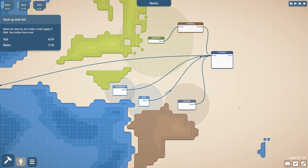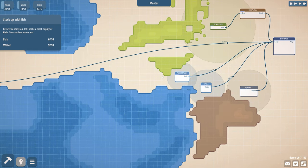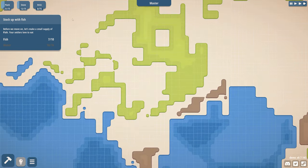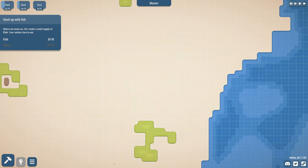Connect it up. Before we need to move on, we need to make a small supply of fish as settlers love to eat. Shouldn't I make like a better thing then? Whatever, they can do what they want. Oh, mission — I'm getting ahead of myself here.